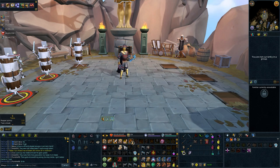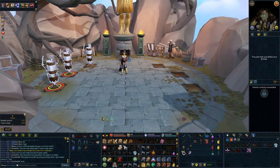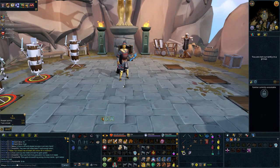So if I were to use Dismember right now on this dummy, it would only give me 9% — and I say 9% because I'm using the Relic Power Fury of the Small, so it gives me a bonus plus 1.